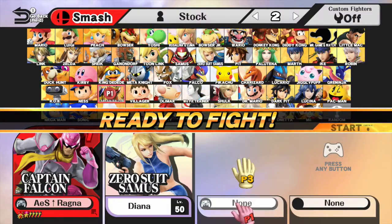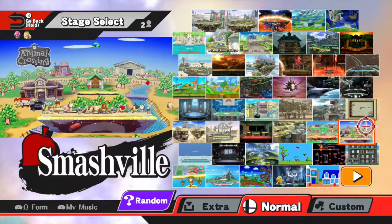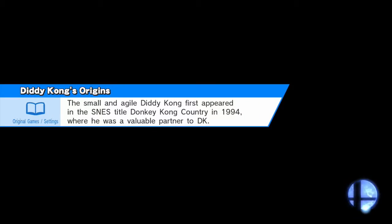Good evening, ladies and gentlemen. Welcome back to yet another Smash 4 set with Arim. This is another amiibo set, as this time Arim is going up against Diana, his Zero Suit Samus amiibo. Looks like they're going straight into Smashville. He's not doing random stage picks this time.